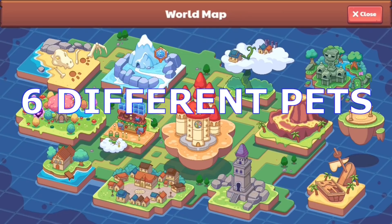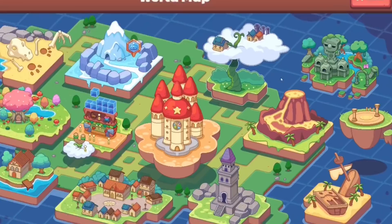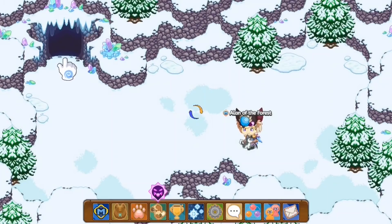Alright guys, so as you know, there are six different pet types in Prodigy. We have the Earth pet type, the Ice pet type, the Electric pet type, the Fire pet type, the Water pet type, and the Shadow pet type. Now of course we don't have Shadow pets, but they're still — I guess you could call them semi-pets.